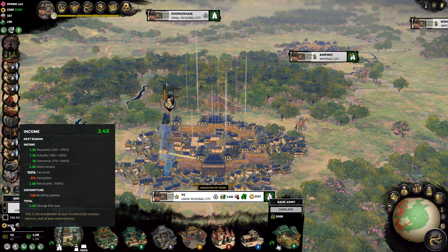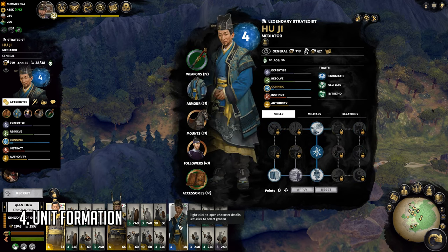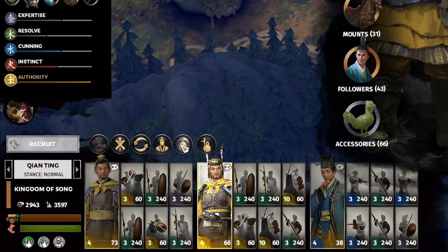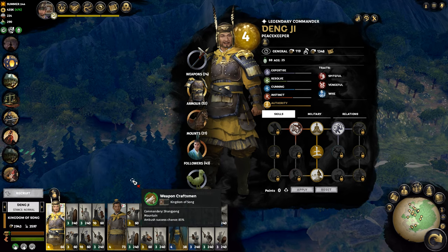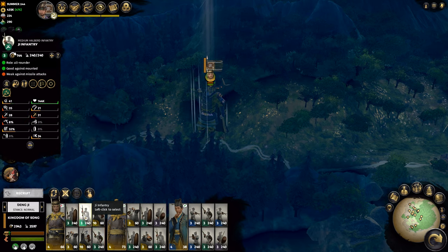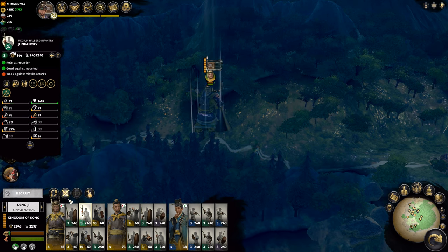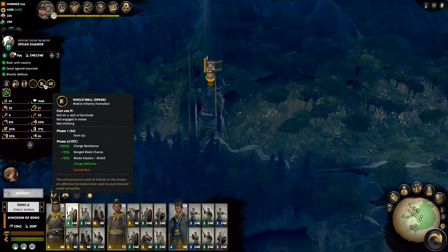Number 4: Unit Formations. There are various ways to unlock formations. The types of generals that unlock formations are commanders and strategists. Whilst the commander needs to be the commanding general, the strategist does not. At level 2 you will unlock the loose formation for all units including militia, but to enable advanced formations — which militia units cannot use — you need a level 4 commander leading the army or a level 4 strategist within the army. There are also certain followers that grant one particular unit formation when equipped by a general, but they come at random and are hard to come by.